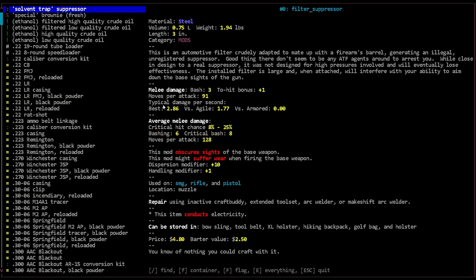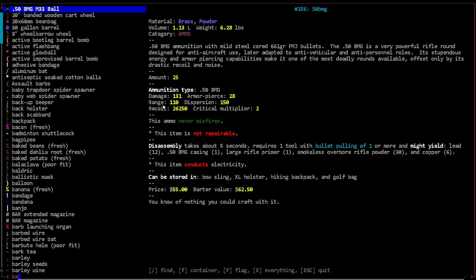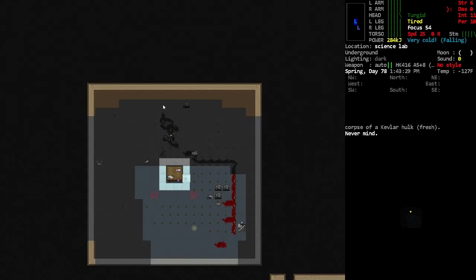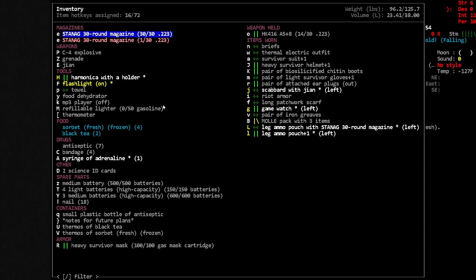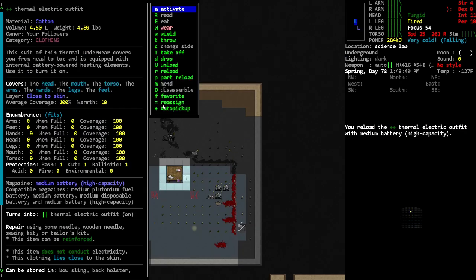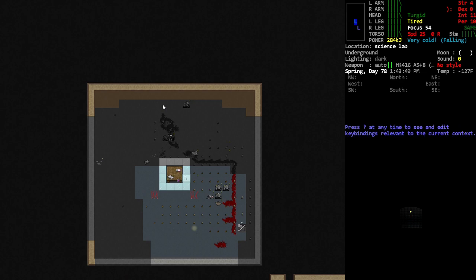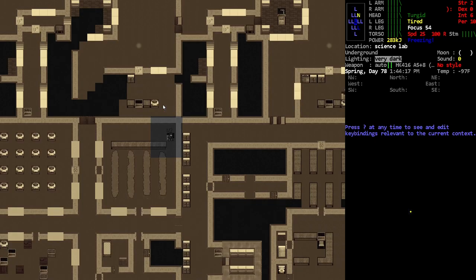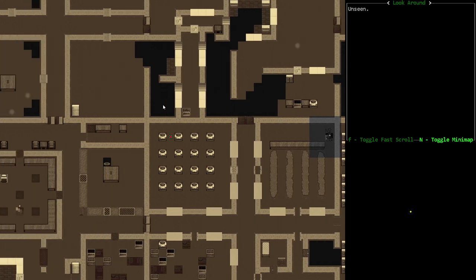I don't care about achievements. Let's see — I'm looking for a medium battery. Please tell me it spawns charged. Yes it does! Let's reload that. Oh wait — I had them in my survivor suit. I am an idiot. Let's see if we can salvage this. I'm actually going to get my adrenaline going to get us out. Right now our number one concern is just not freezing to death — our character is literally freezing.